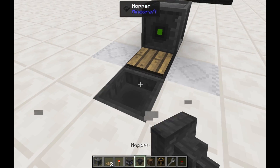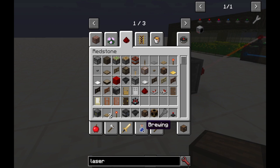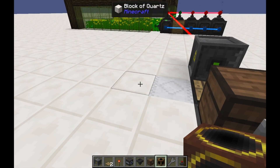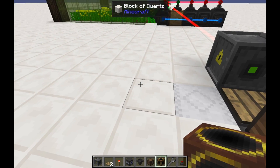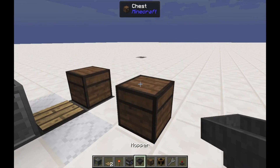Now all we need to do is put a hopper down with a chest. And lastly, we have our Ranged Collector already ready and raring to go. So if we put our Ranged Collector, we can go ahead and put another chest with a hopper on it.